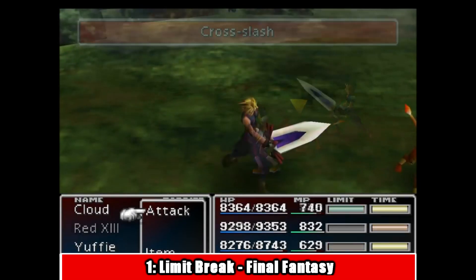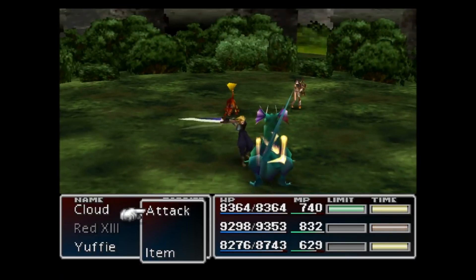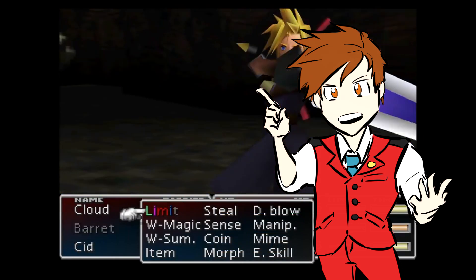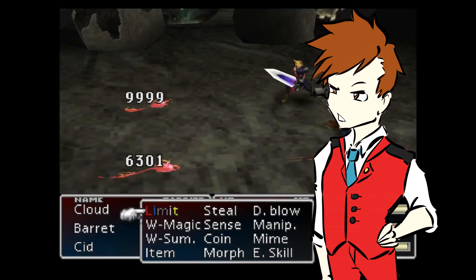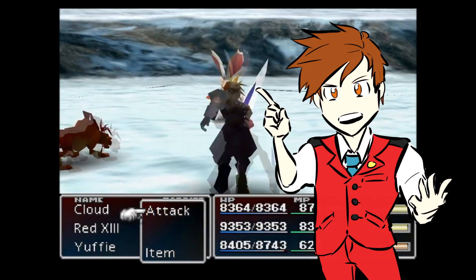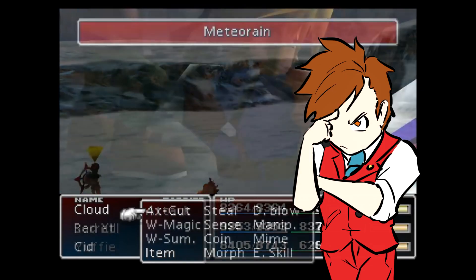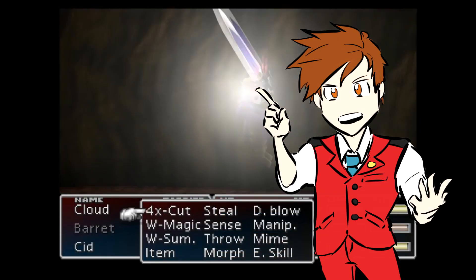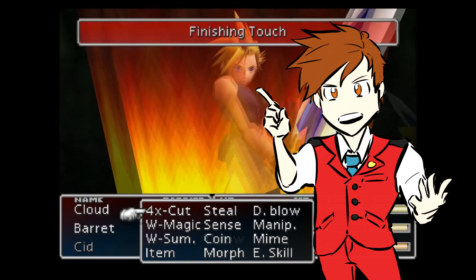The limit breaks from the Final Fantasy franchise, to me, are the most memorable and recognizable desperation maneuvers in all of video gaming. In fact, there are so many of them and they're so unique, I could make a whole top 10 list on Final Fantasy limit breaks alone. So for simplicity's sake, I'm only going to be using the Final Fantasy VII limit breaks as an example, considering the fact it's the one game that comes to mind for most people when you say the words Final Fantasy. Limit breaks work like this: every character in the party has their own specific limit gauge, and after taking a certain amount of damage or doing a certain amount of actions, their limit gauge will fill.